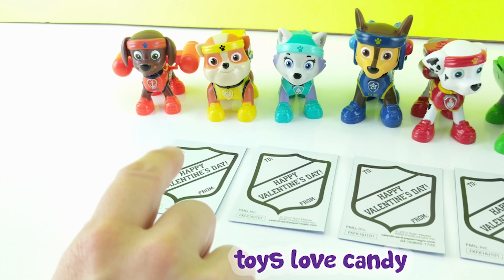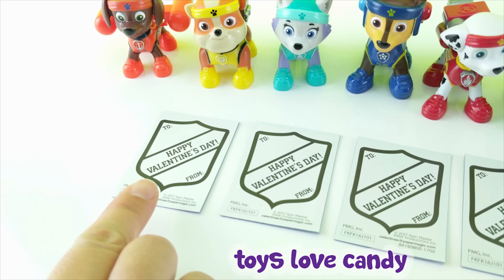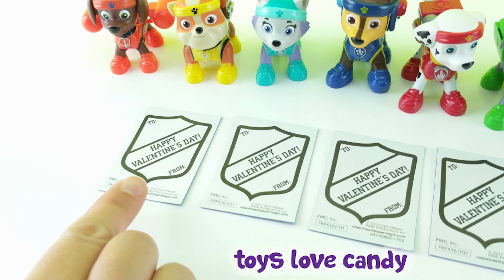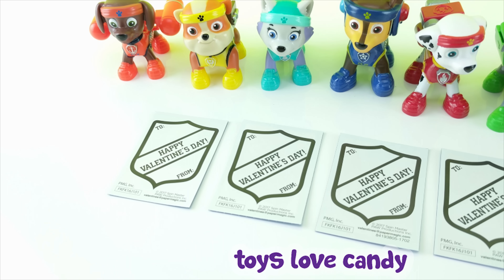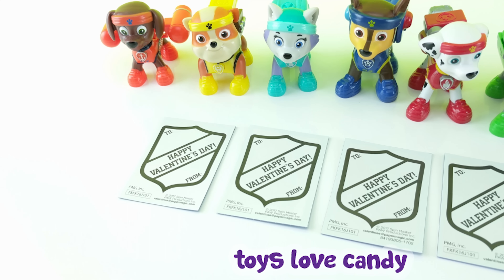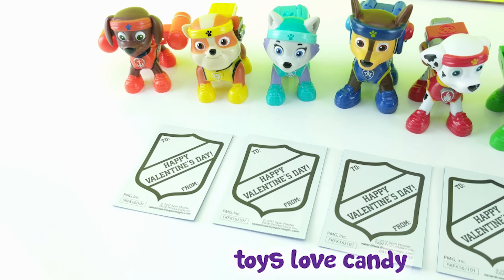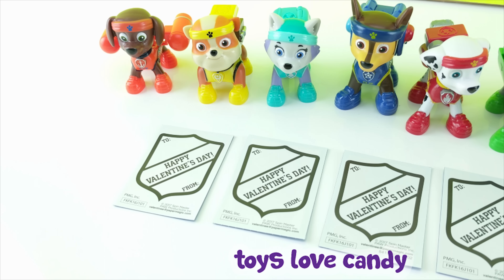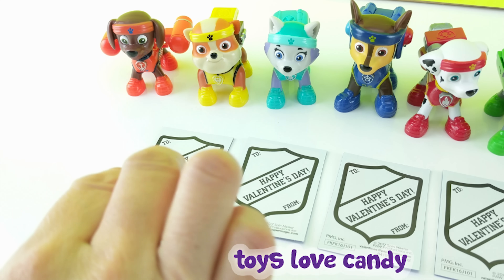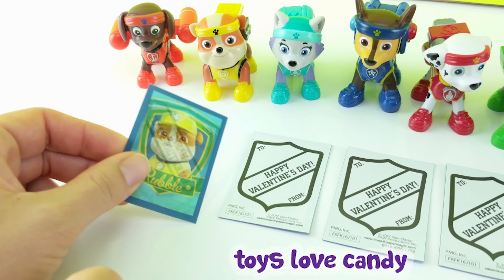Here is the first card. I'll give you two hints about this pup. The first is that this pup is the youngest member of Paw Patrol. This pup also knows all about skateboards and snowboards. If you guessed Rubble, you are right!